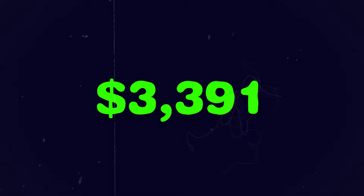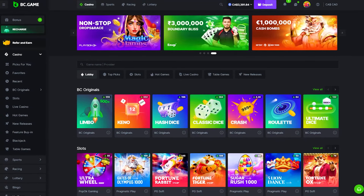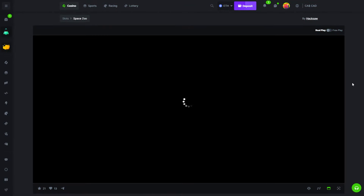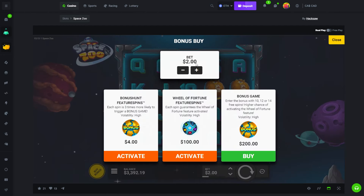Welcome back to another BC Game video. Today we've got 3391 in the balance and we'll be trying two new Hacksaw slots called Space Zoo and Jelly Slice. Let's get right into it. We're playing all of these on stream — I stream every Wednesday to Sunday at 11 AM Pacific Standard Time.